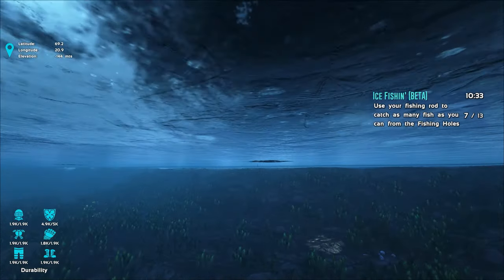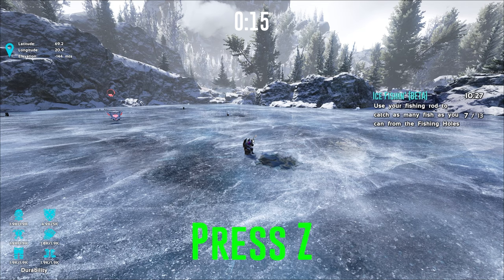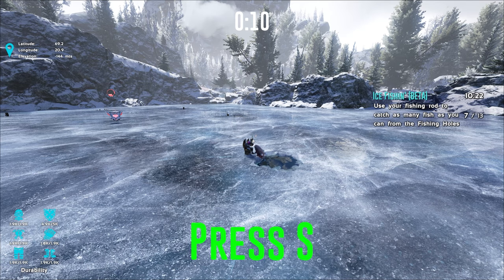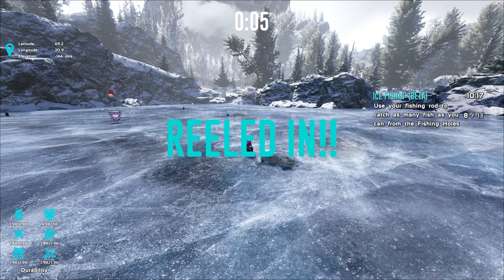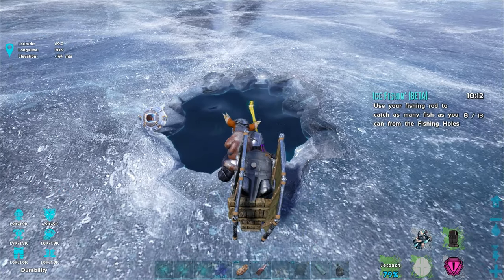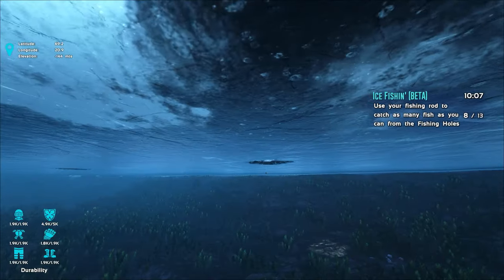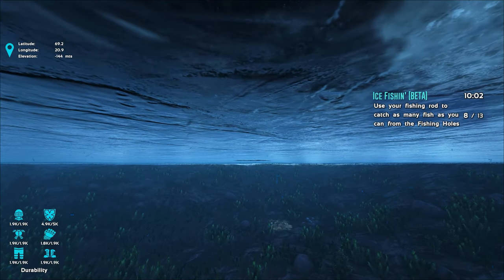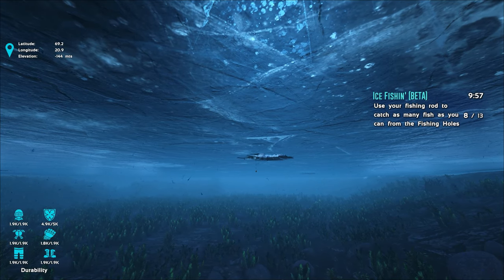I'm not seeing any fish right now in this area — oh wait, one just spawned in right there! I guess it doesn't matter if there are no fish nearby; the game just spawns them in. We have 10 seconds on the countdown at the top of the screen — these letters are so huge. There we go, we got it! Nice. I want to actually see a fish materialize out of absolutely nothing.